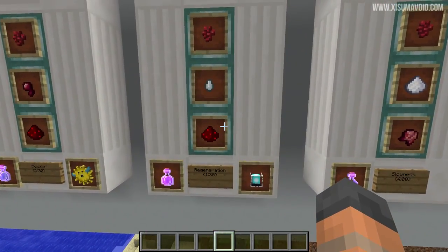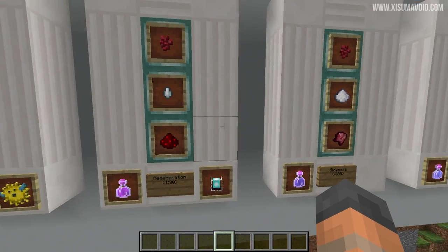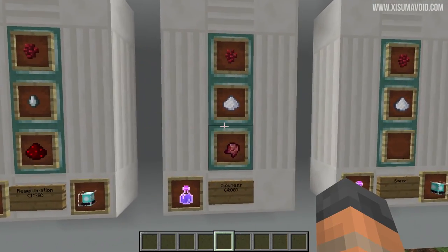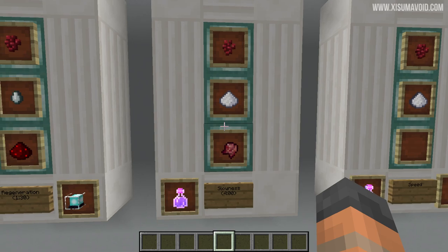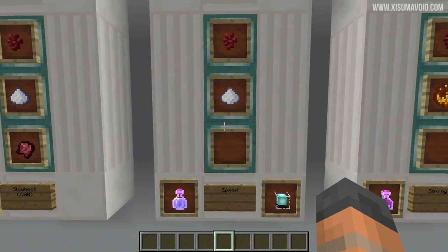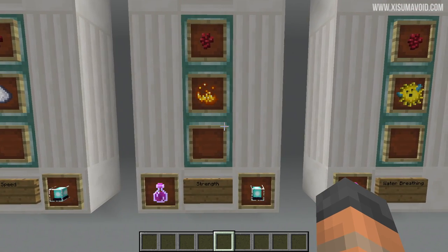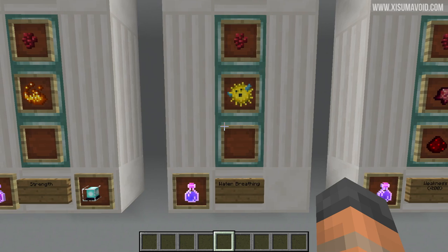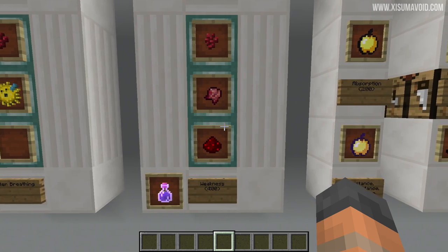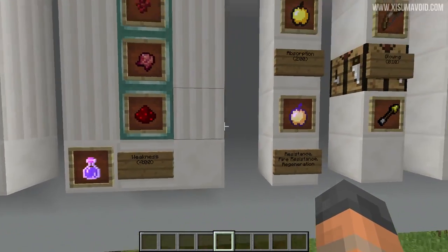Moving on we have regeneration — again the beacon, or you'll want to include some redstone dust for a minute and 30 seconds. We also have slowness which only goes up to 4 minutes with a piece of redstone dust. We have speed which you can get from a beacon, then strength — also from a beacon — and we have water breathing. Last of all for the potions we have weakness, again redstone dust so you can have 4 minutes of it.